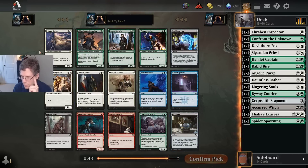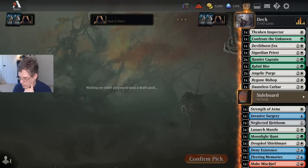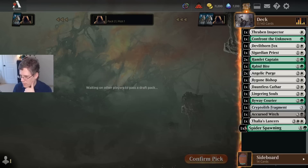Well, this is quite a pack for me after being a little bit disappointed by what I got in the last pack. I think Bygone Bishop is the best card for me. All three of these uncommons are quite good in my deck, and I think if I leave all three of them in the pack I'm pretty much guaranteed to wheel one. Bygone Bishop is also just excellent on its own. I'm a little bit light on playables right now. I don't think I have a particularly good Spider Spawning deck — even though I have mostly creatures, the only way they're getting into my graveyard is if they die in combat, and that's usually not enough to make Spider Spawning good.